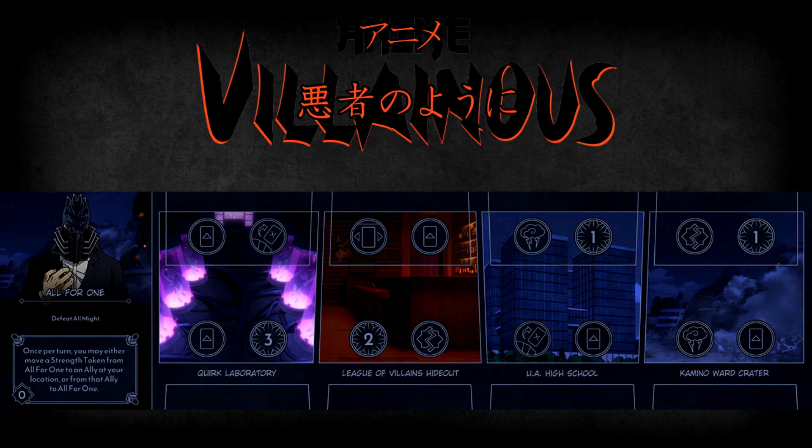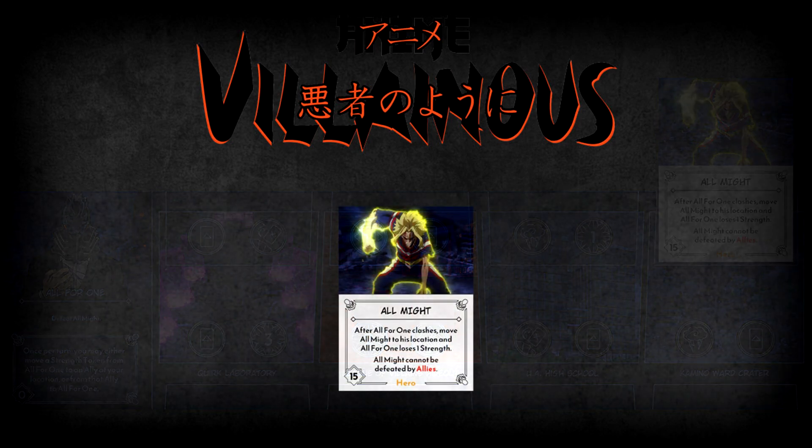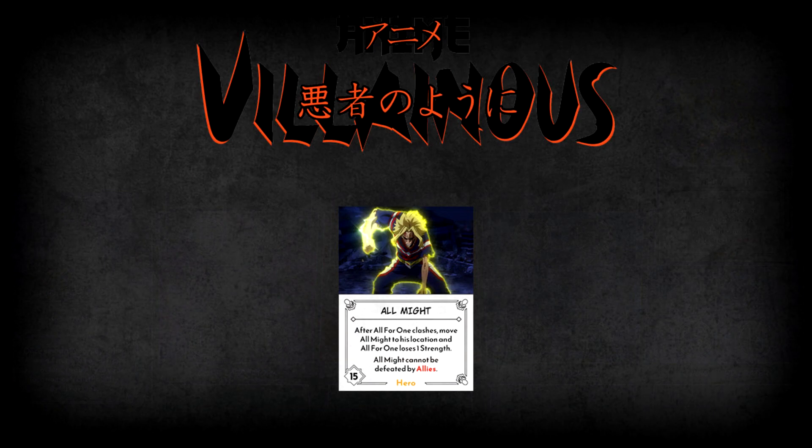Let's look at All Might first and foremost, since everything All for One does leads up to defeating him. In anime villainous, All Might is a hero tile that starts in All for One's territory at the Kamino Ward Crater, the rightmost location. This means that until you complete All for One's objective and defeat All Might, he will always be covering the top actions of one of All for One's locations. All Might has a staggering 15 strength — the highest default strength value in the Battle Begins box. He also has an ability that he cannot be defeated using allies, meaning that All for One clashing with him is the only way that All Might can be defeated. Because of this, All for One will have to build himself up to All Might's level of strength to be able to clash with him and thus complete his objective.